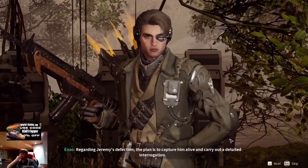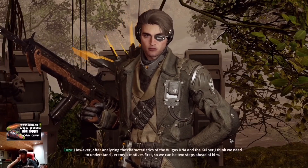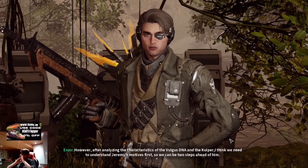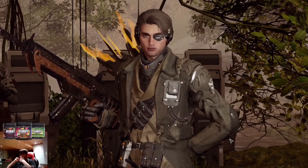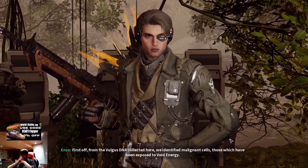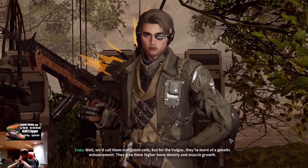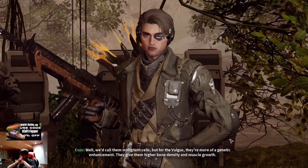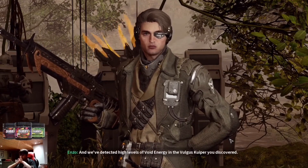Regarding Jeremy's defection, the plan is to capture him alive and carry out a detailed interrogation. However, after analyzing the characteristics of the Vulgus DNA and Kyber, I think we need to understand Jeremy's motives first, so that we can be two steps ahead of him. From the Vulgus DNA collected here, we identified malignant cells — those which have been exposed to void energy. While we'd call them malignant cells, for the Vulgus they're more of a genetic enhancement, giving them higher bone density and muscle growth. We've detected high levels of void energy in the Vulgus Kyber you discovered.